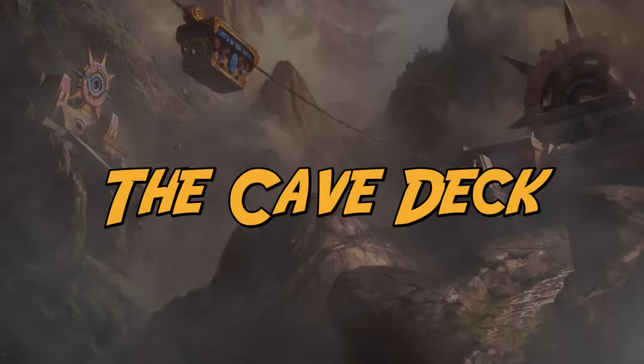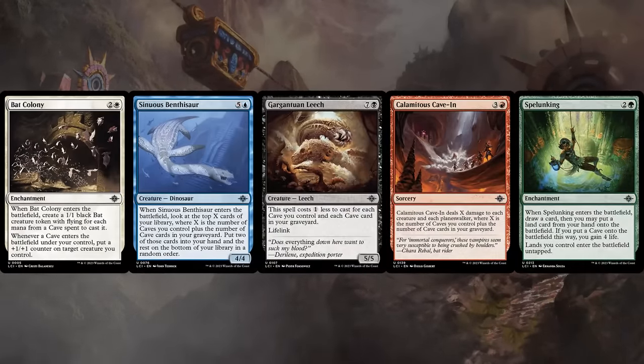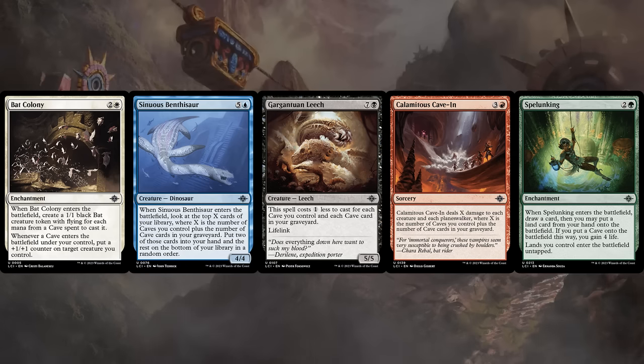There is a secret 11th archetype, which is the Cave deck. There's one uncommon payoff in every color, which means the Cave deck could take on lots of various forms — all the way from a 2-color deck to potentially a 5-color deck if you've got enough mana fixing, just to fit in as many of these payoffs as possible. The payoffs can be quite strong if you've got enough caves to support it.